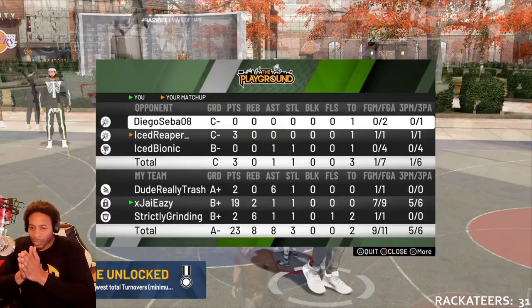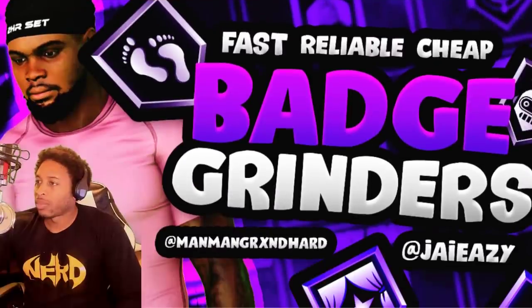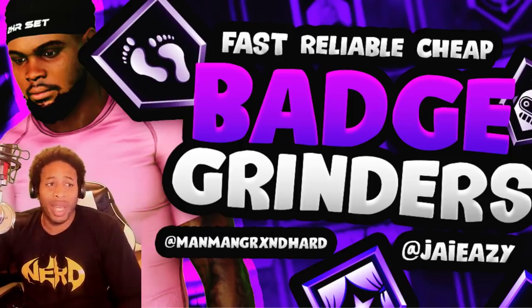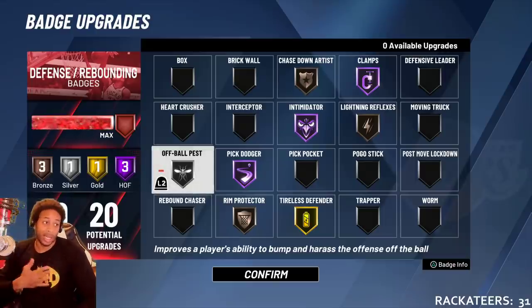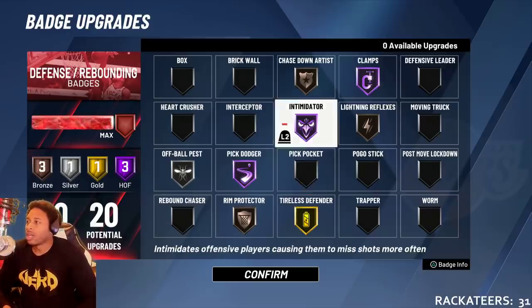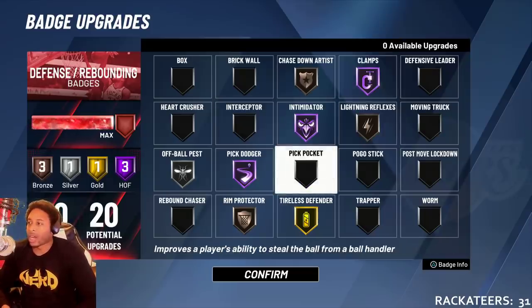I didn't get a chance to show y'all Chasedown Artist in action, but you definitely need that. Let me show you the badges one more time. You definitely need Chasedown Artist just to unlock that content. You definitely need Off Ball Pest to unlock the off-ball interaction content. You need Rim Protector to unlock the ability to stop people in the paint. After that, it's really up to you — I did it this way because I learned to play without Interceptor and Pickpocket.